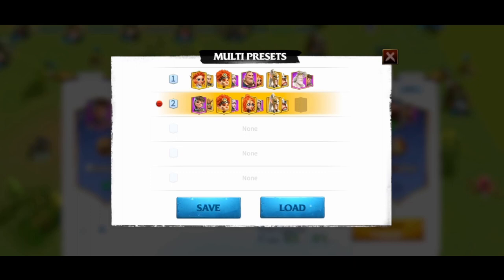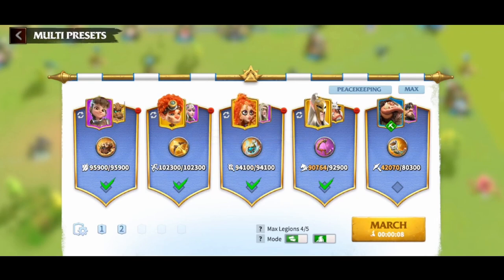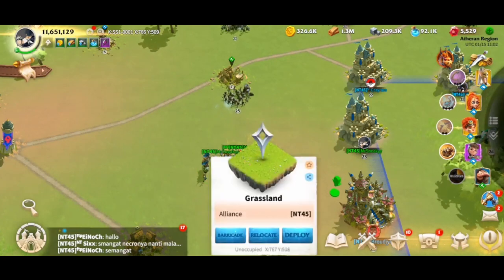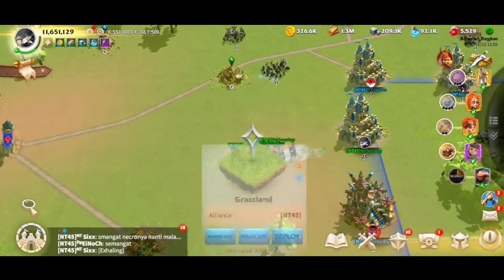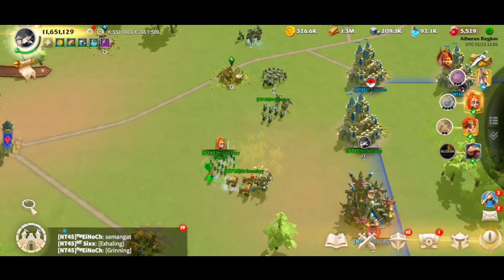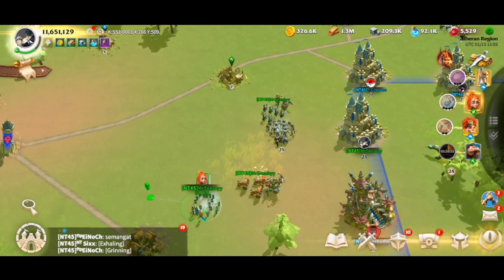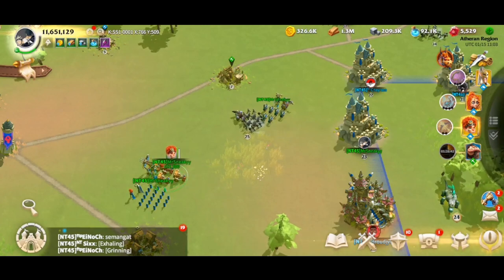Once saved, you can hit preset one or preset two to bring up different configurations and summon all four units at once when you hit march — no need to summon marches individually, which is amazing. Now let's set up some encounters on the open field, because the open field works very differently in this game compared to others. We have ranged units: archers and mages. Mages have the furthest range in the game and deal insane burst damage, while archers also have range but suffer about one point of range difference.